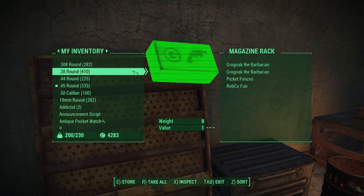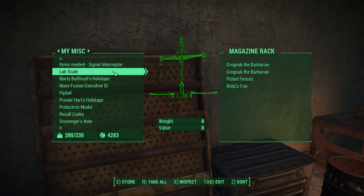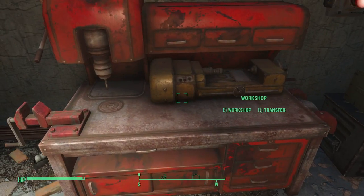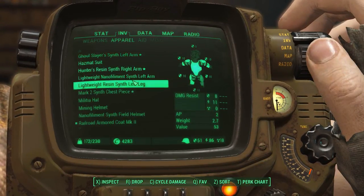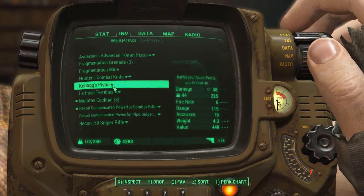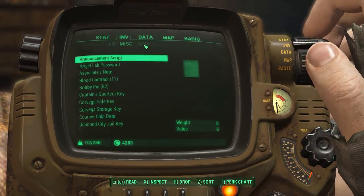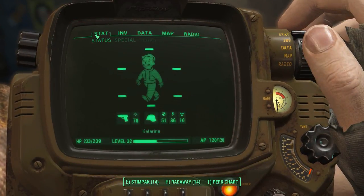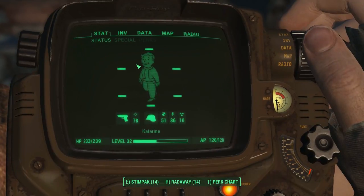I thought I had another book, but I might be insane. That's kinda pointless — useless. Back down in weight. What is all our weight coming from, I wonder? I guess just the assortment of everything I have. How are we doing on... Stimpaks? 14. Wait, what? Oh right, that's HP.